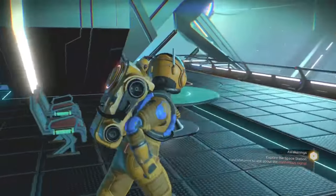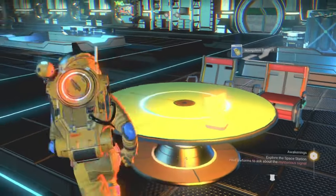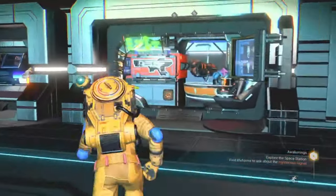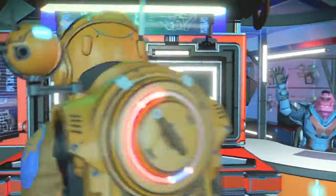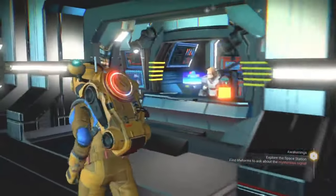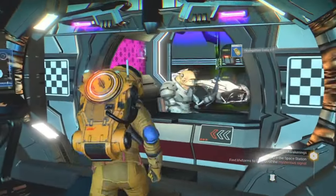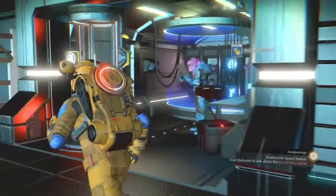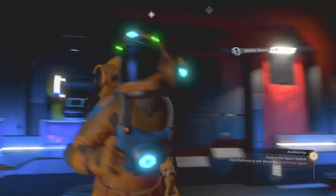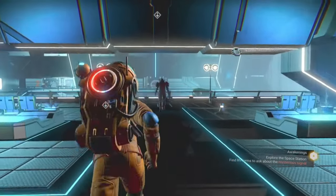First up, a couple of ways to get nanites whilst on board the space station. The first is from these little blue and orange cubes laying around on the tables — pick these up and you can get a small handful of nanites, say 15 or so. They don't always give nanites; sometimes you'll get navigational data instead, which you can use to buy maps from the Cartographer. There are also little boxes on the wall in the side rooms of the space station that give you slightly more nanites.